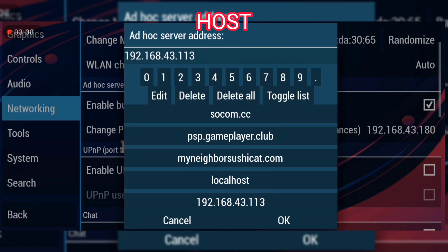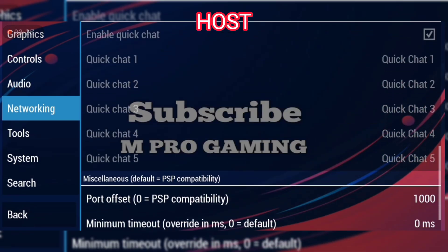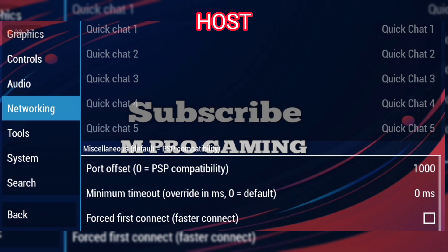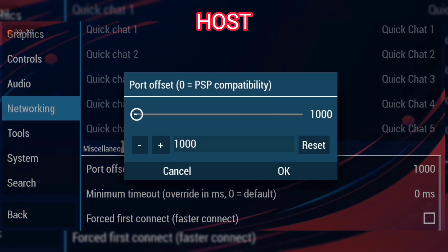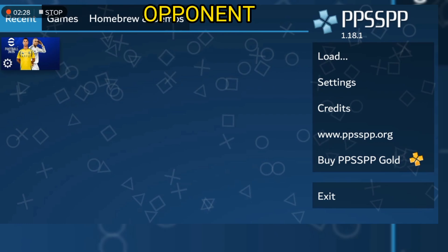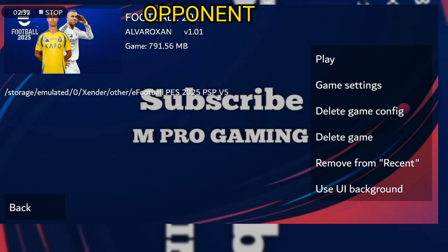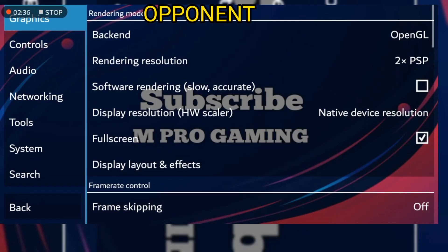Use the same IP address — the one ending in .113 — yes, use it again. The same steps apply for both the host and the opponent in the game setting. Port offset compatibility set to one thousand. For the opponent too: press and hold your game, go to game settings, and make sure it matches the menu setting.